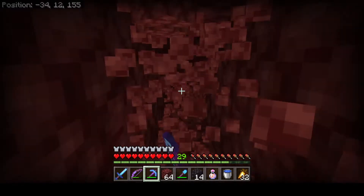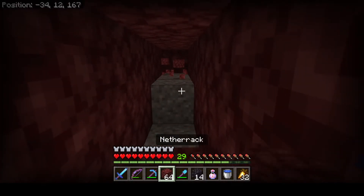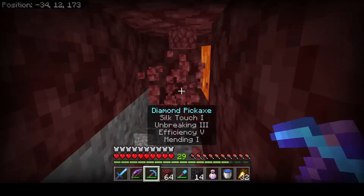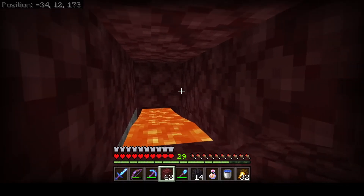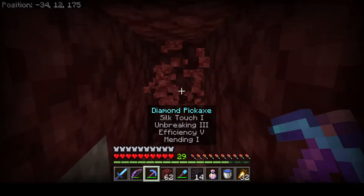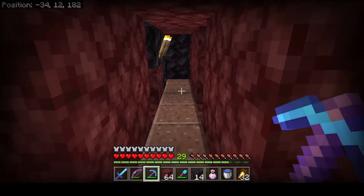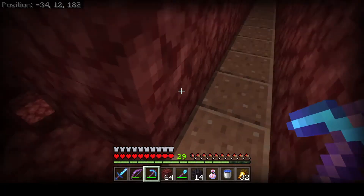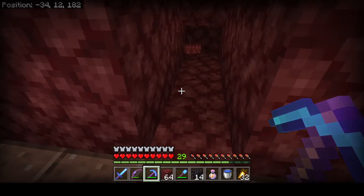Hit gravel — pull out the shovel, get rid of it, and keep going. Hit lava — plop down your netherrack, plug it up, and keep going. It's pretty much that simple. This is actually a pre-made path that goes to my village, so I'll just cross it without disturbing it.